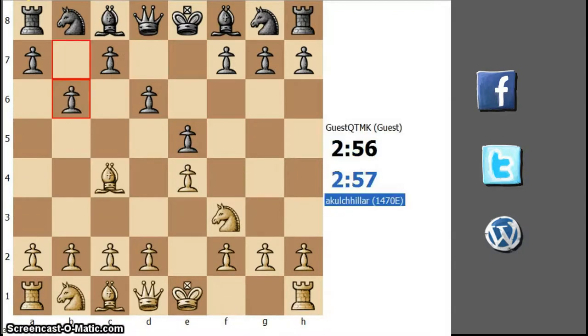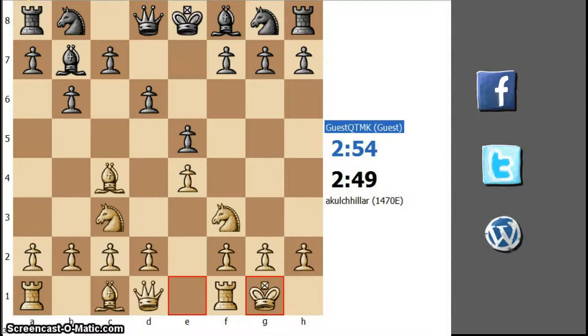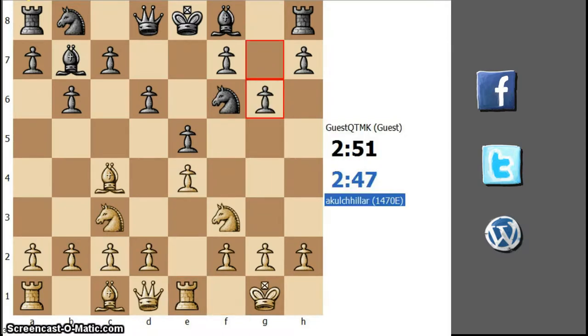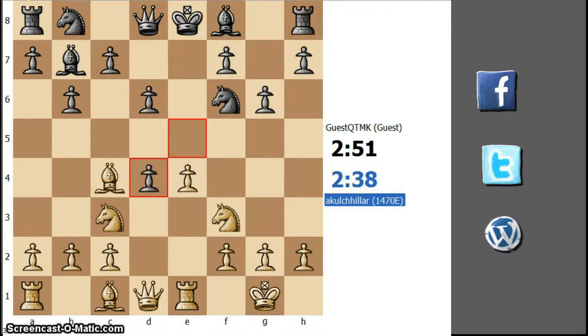Going for additional defense of the e4 pawn. Bishop b7, castle, knight f6 — attacking the e4 pawn once again. Rook e1 defending it again, defending the pawn. B4 once again. D6 — trying to send the bishop. D3, opening the lines against the opponent's king. Bishop c7, bishop f4.